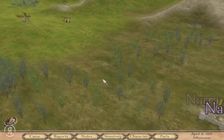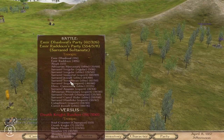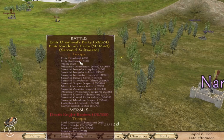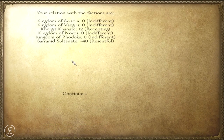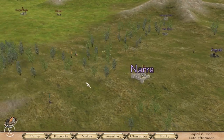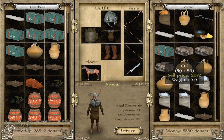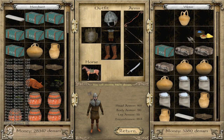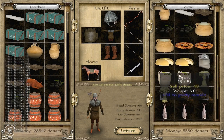I was able to find a ransom broker in Icamur and thankfully sold our prisoners for a rather sizable amount — around 1100. I'm wondering whether to go in and help the Saranid Sultanate, but we are still at war with them, so that's unfortunate — otherwise I would have helped them against the death knight hordes. We now hopefully have enough cash to sustain us. We already have 5.3k, so I don't think we really need to sell anything, but we will anyway.